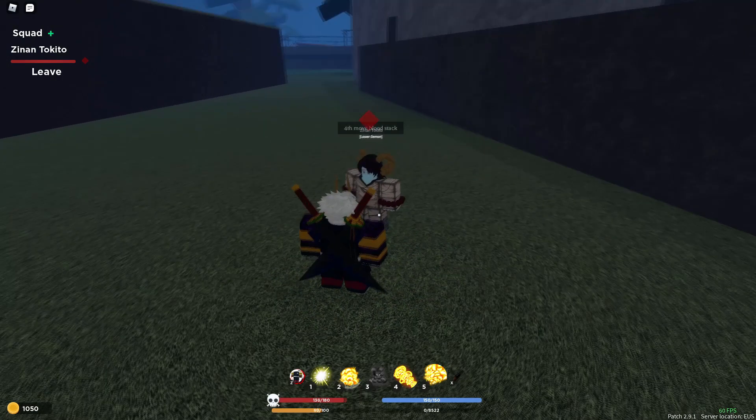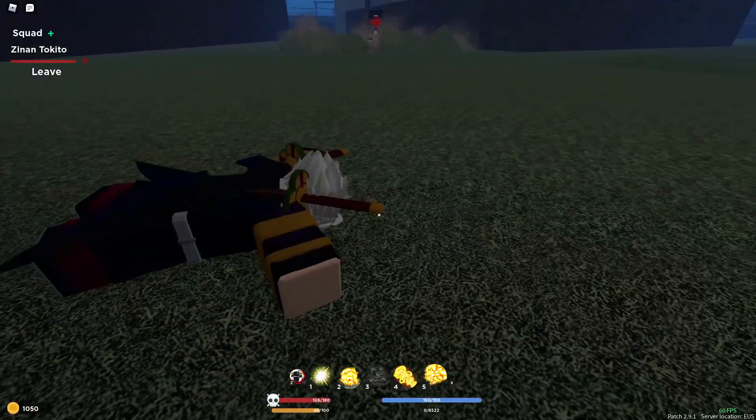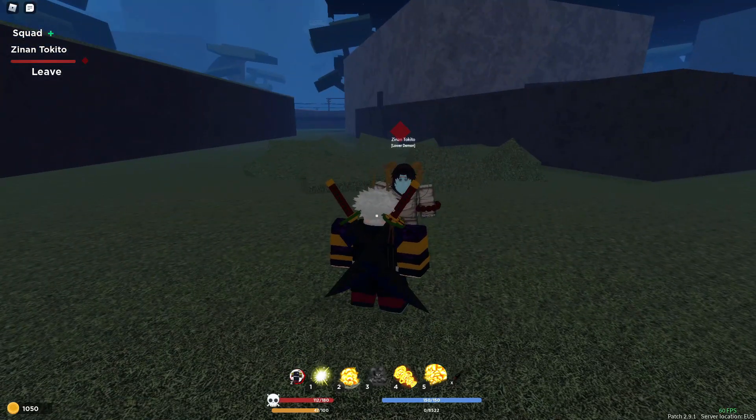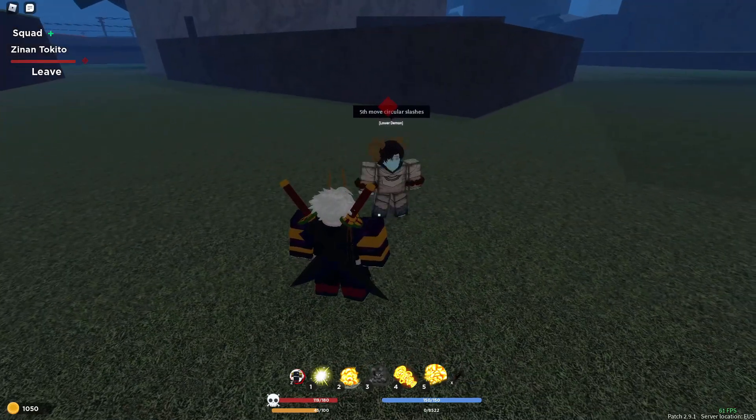Moving on to the fourth move — Blood Stack. That's a combo ender because it does knock back and decent damage, though not too much. It's really quick. And the fifth and final move: Circular Slashes. This is the one we've seen in the anime. He actually brings out his scythes when he does the circular slashes.